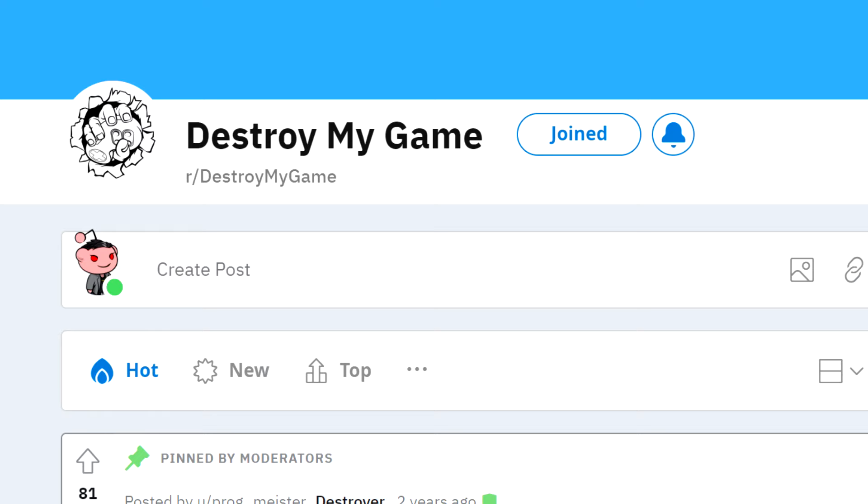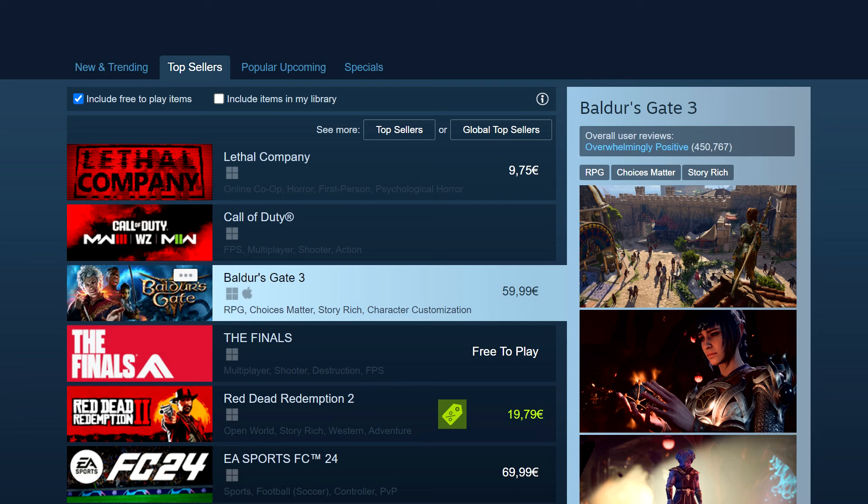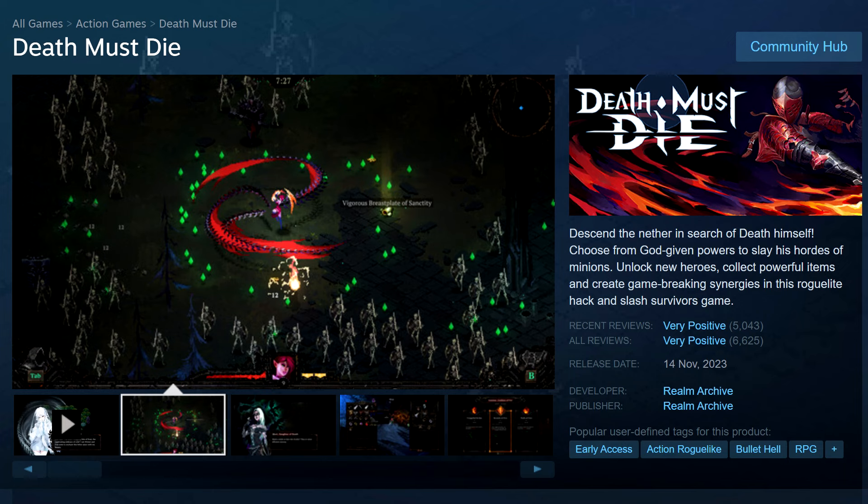Now, let's move on to an exercise you can do at home. Go to Steam and browse a few dozen games and see what captures your eye. Which games make you want to wishlist or buy them just from the first screenshot alone — and then learn from them. Seriously, just from the first screenshot alone.